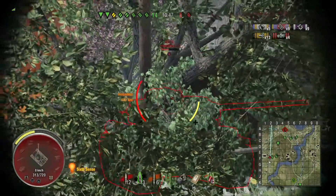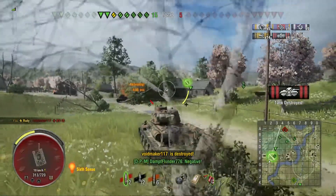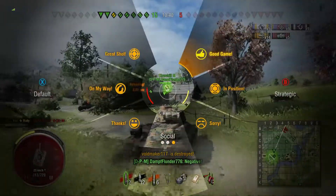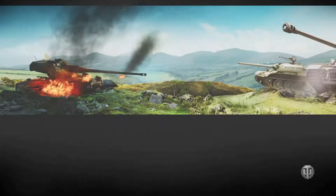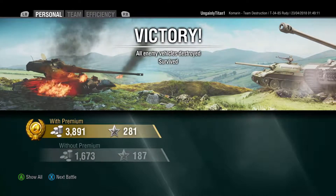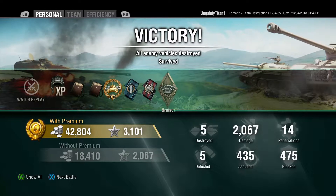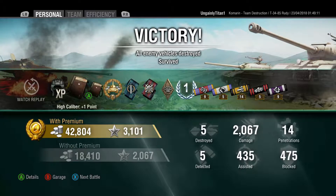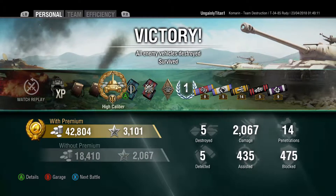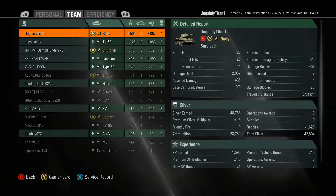The tank being outlined in red was probably false. However, he managed to show enough of the commander's hatch for us to finish him off. That's the last tank, so we take it out and it's a victory. The team didn't lose any tanks I think, plus three. We got over 2000 damage, which is pretty good in a tier 6 tank. We got a first class mastery, 435 assists — possibly from tracking, maybe from spotting — and we came number one by experience. The next one up was a T-150.